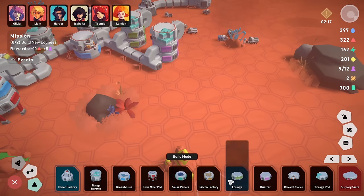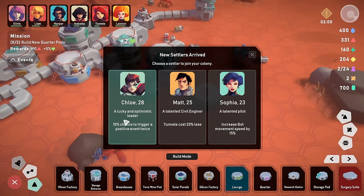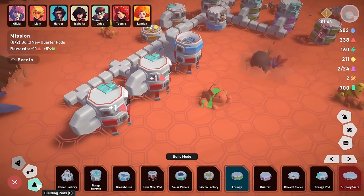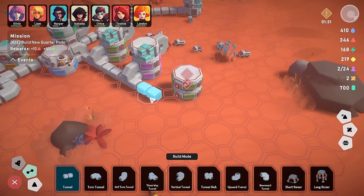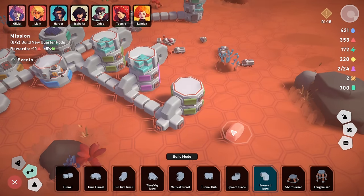Chloe and Matt didn't get to join on the original arrival at Planet Deidre. Let's go for Chloe — 10% chance to trigger a positive event twice. We haven't seen any positive events but she's come dressed as a superhero, so Chloe, in you come. Chloe can work in a solar panel pod for a bit. We add a tunnel hub to extend our network and connect things up. Build new quarter pods — we've kind of covered this off already.